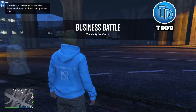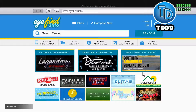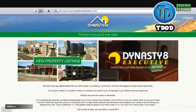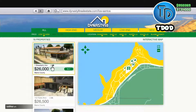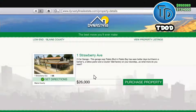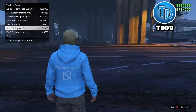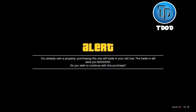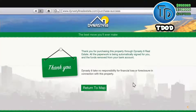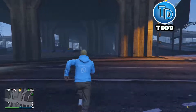From here hit up on the d-pad and then go to Internet. Now what you're gonna do is go to Dynasty 8, click View Property Listings, go to Low to High. Now go ahead and click the first one you see which is 1 Strawberry Ave, go ahead and Purchase Property, and put it in unit 124 Popular Street — go ahead and buy it.